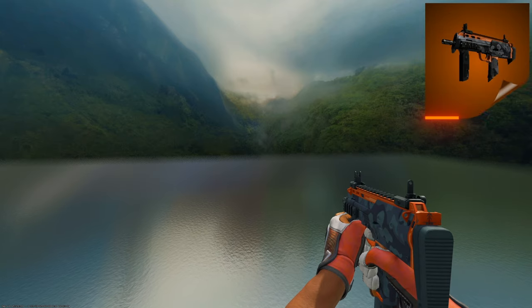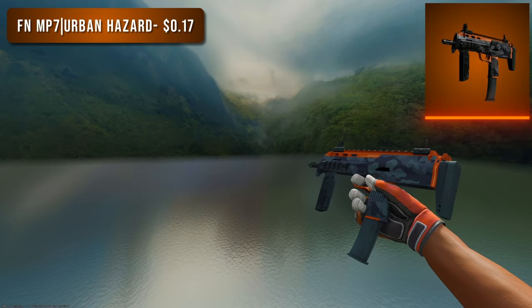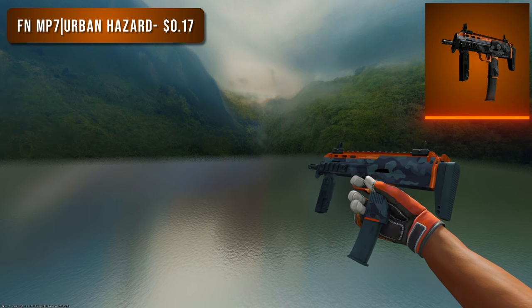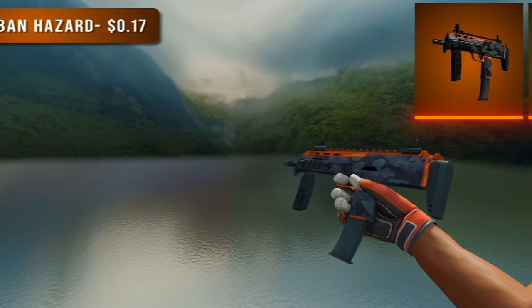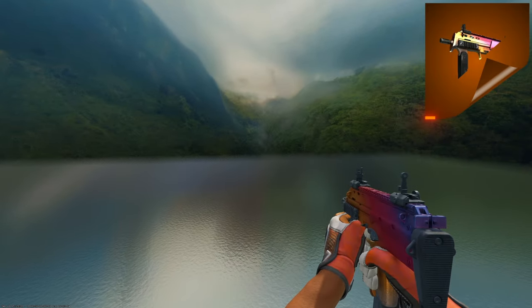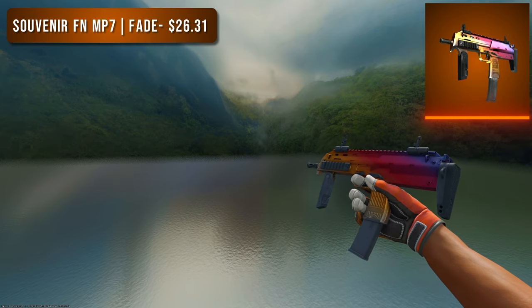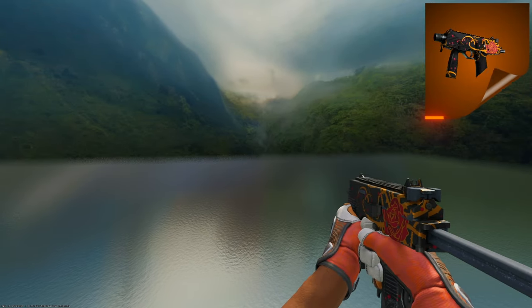Next is the MP7. For the budget option I went with the Factory New Urban Hazard — the orange is definitely a secondary color but for 17 cents it's the cleanest option. There are a couple other options like the Orange Peel, but that just doesn't look good. For the higher tier option we went with the Souvenir Factory New Fade, one of the cheapest fade skins in the game — if you're a fade enjoyer you might as well pick this up for your orange loadout.